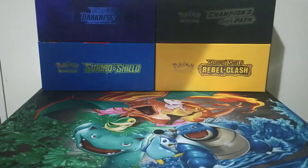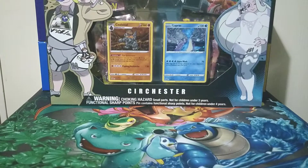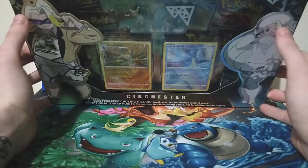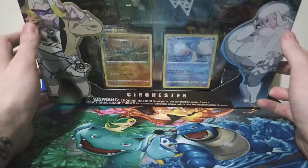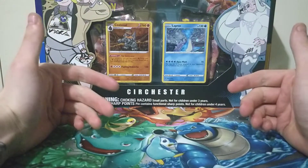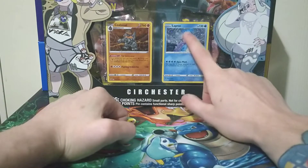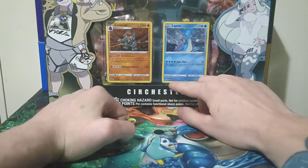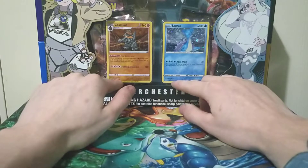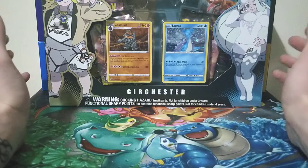Today we have the Circhester Special Pin Box. It's a special pin collection because it comes with two pins. If you haven't seen the Stow-on-Side Pin Collection, feel free to go check that out first — or after, not a problem. This box comes with a Lapras promo as well as a Coalossal promo. It also comes with 5 Champions Path booster packs, which are going to be the most important part.